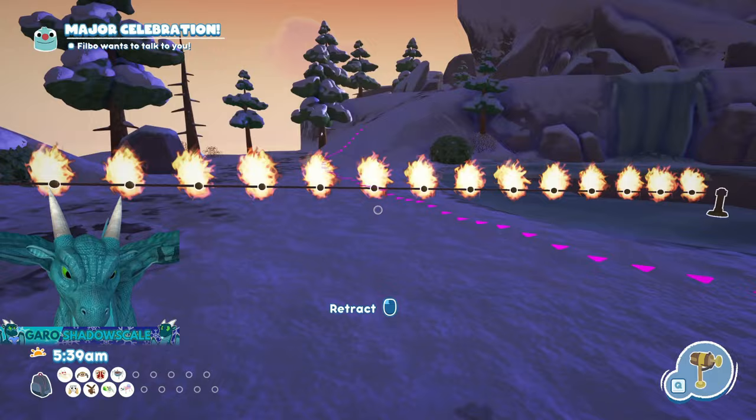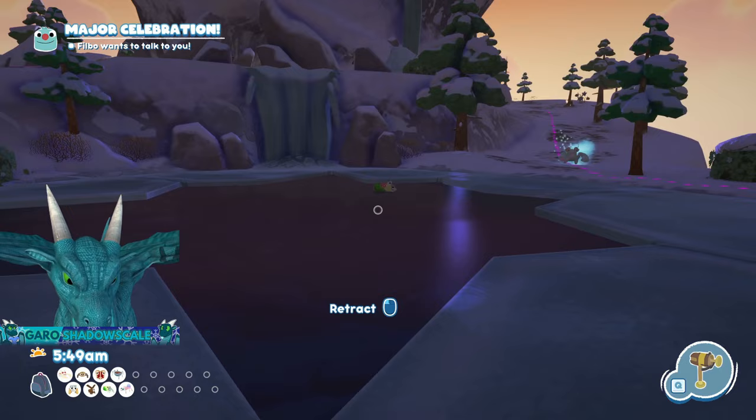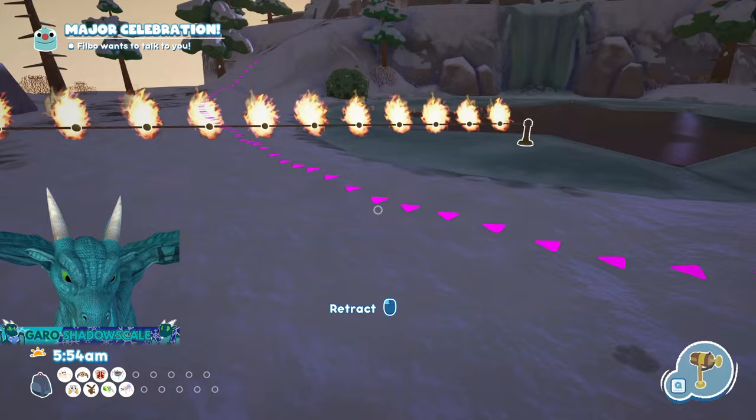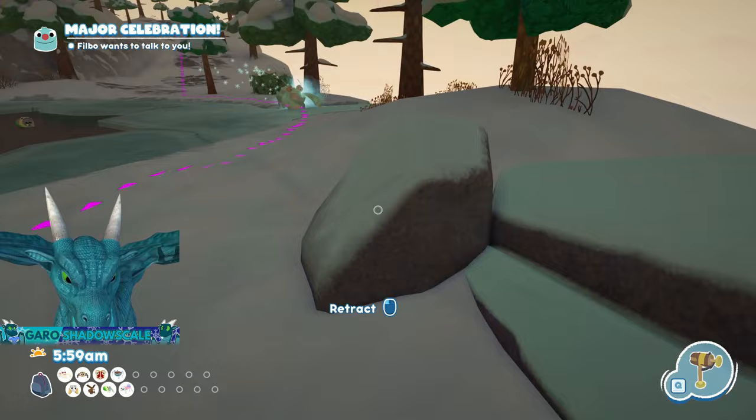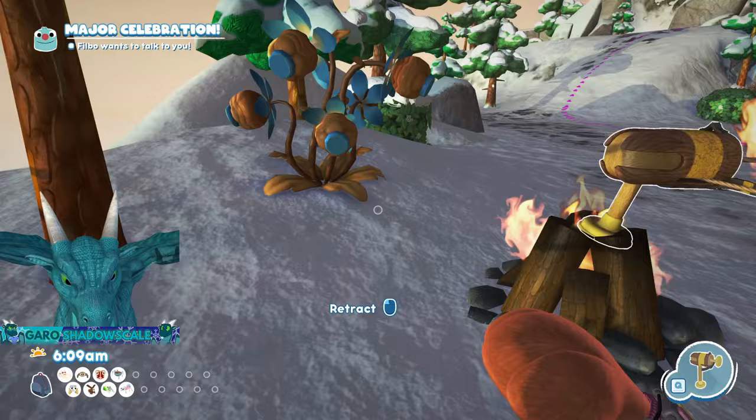You need to be close enough so that it chases you — not the Sodie. If it chases the Sodie, it'll go into the cold water and get its cold power back, which you don't want. When it's about to stop being stunned, stand relatively close to make it chase you over to these rocks — it can't easily get to you there because it can't jump. Alternate between the rock and the ground until the time runs out.